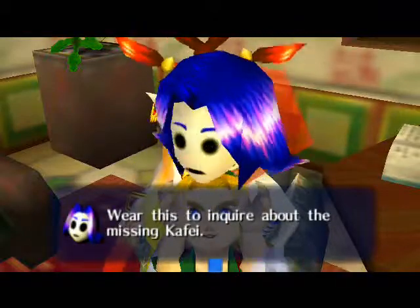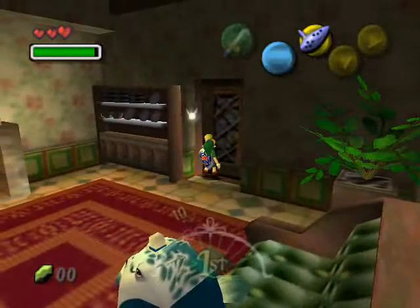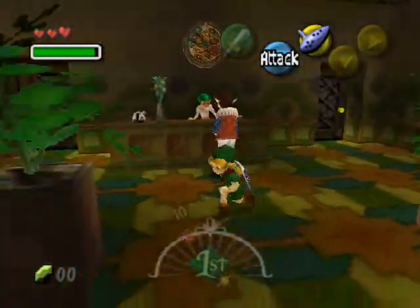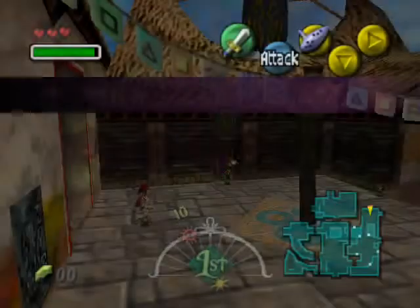Our first mask, and it doesn't really have much use. It's meant to — you're supposed to wear it and ask around. But obviously we know where we're going, and we're not going to do that. But we are not actually going to use it for quite a while. So let's go over to the laundry pool.